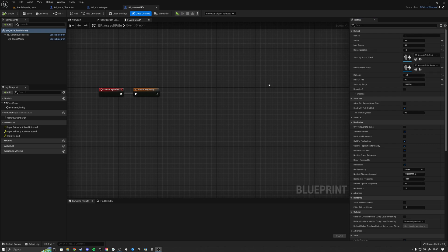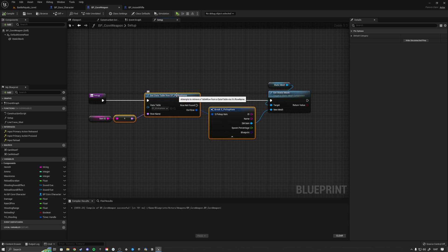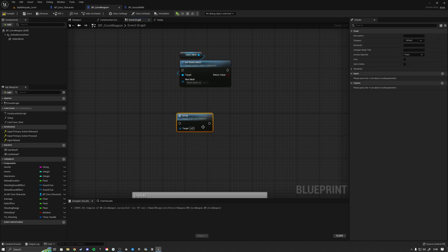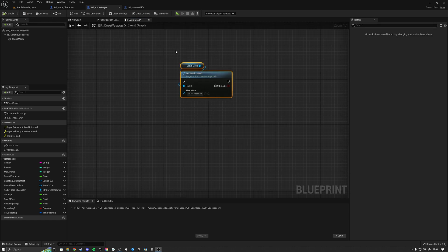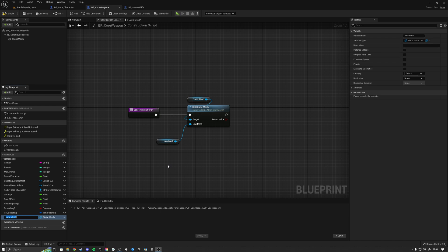Since the static mesh is the only parameter we actually get from the data table, we might as well simply remove that setup logic and set up the static mesh as a variable directly. This way we can easily set it inside the child actor. Looking at our weapons folder — core weapon and sub-weapons like assault rifle and pistol — everything is already handled in the blueprint without a data table, which makes it more dynamic. For example, you might want to change max ammo or rate of fire based on game mode or pickups. We'll remove the data table usage, copy-paste the static mesh into the graph, remove the setup function entirely, hit compile and save, then move it to the construction script and promote to a variable called weapon underscore mesh.